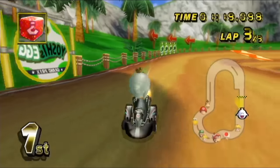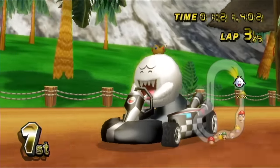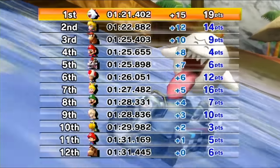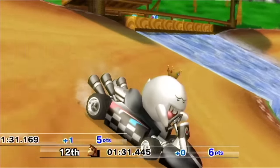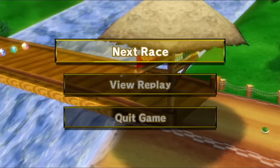One more drift right here — got it. Throw this back, hold up some items, throw those too, and boom, we win another one. Such a quick track there — got through that like it was nothing. And with it, we get 30 points in total. Two more races for this cup. Let's keep it going.